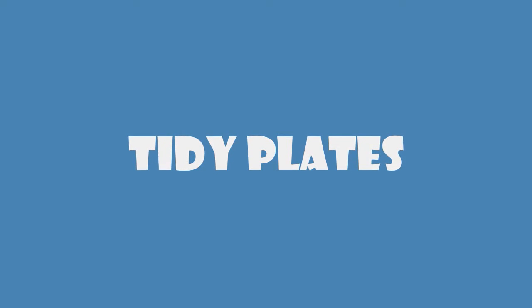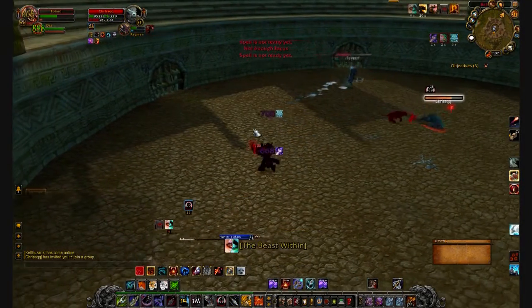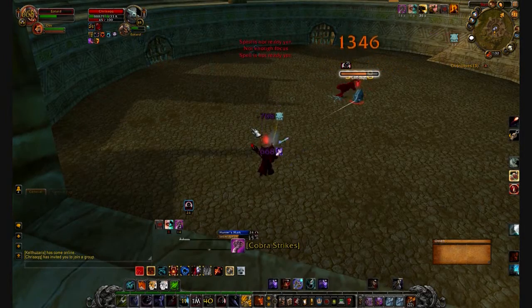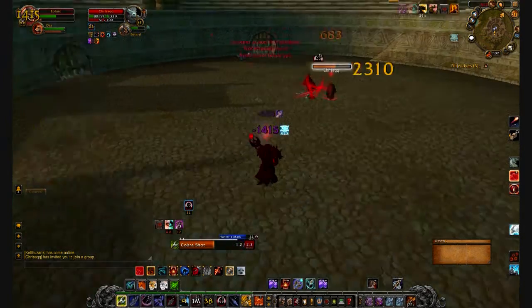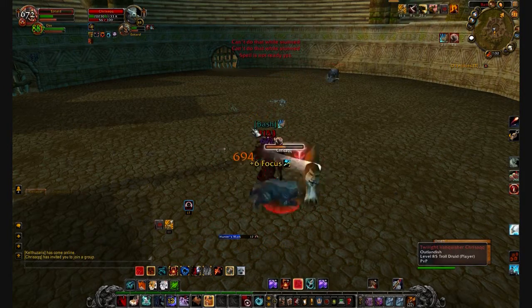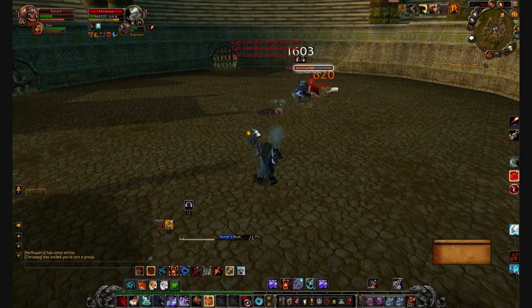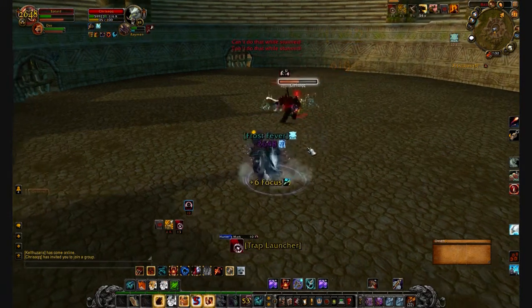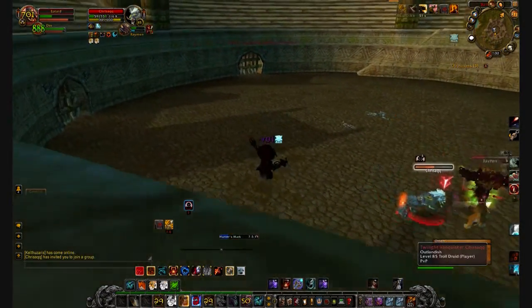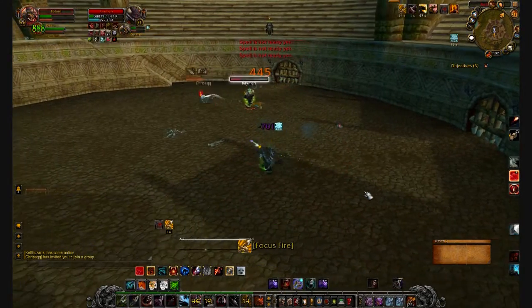The first add-on is TidyPlates. As you can see, TidyPlates puts little bars — little name plates — over your opponent's head. So while you're in combat, when you happen to find a spontaneous battle going on, a vicious battle between three people, TidyPlates shows the debuffs that you put on the target. You can see the Hunter's Mark right there, puts it right over their head. It also uses color to show the different class. Pretty simple, pretty awesome.